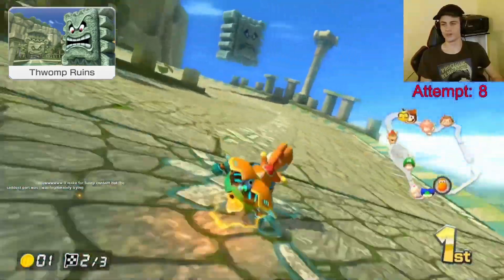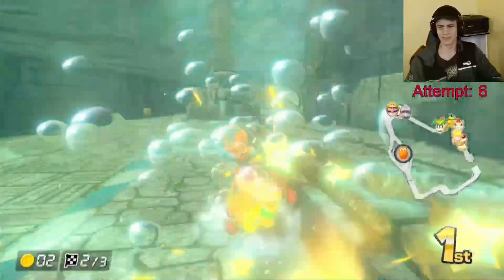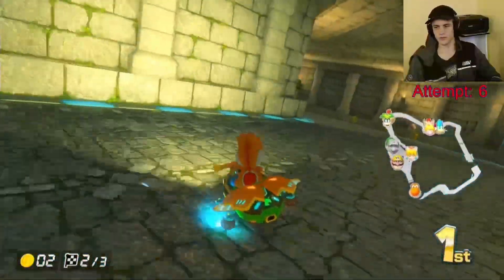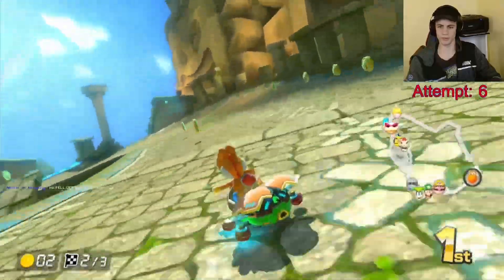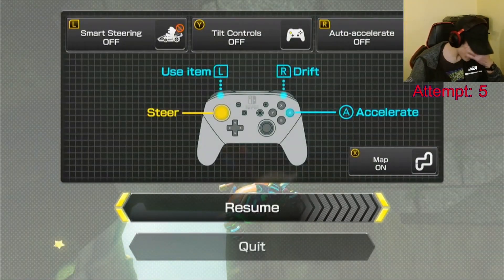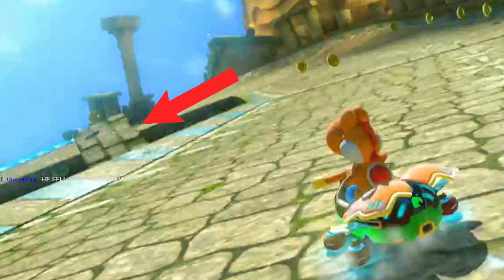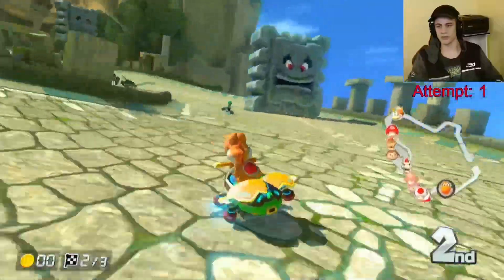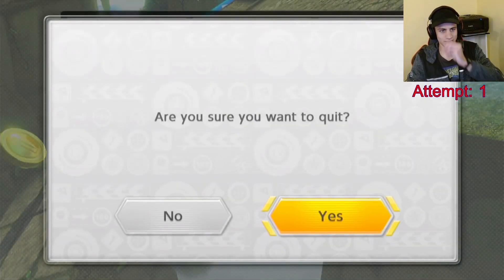Thwomp Ruins is the final course of the Mushroom Cup and is the first course with real obstacles. The open water area has three directions to go, but I highly recommend driving through the water. While there are more obstacles here, the sides are just straight up slower, so learning how to navigate through the water is more efficient. The complicated part of this track is the final third — two Thwomps guard the center of the track and they're quite easy to collide with if you aren't paying attention. Don't let them distract you from the race; otherwise you'll end up like I did in attempt five. There is also a notable shortcut off a fallen pillar to the left of the glide ramp — it's tricky to pull off, so maybe don't try without extensive practice like I did in attempt one.